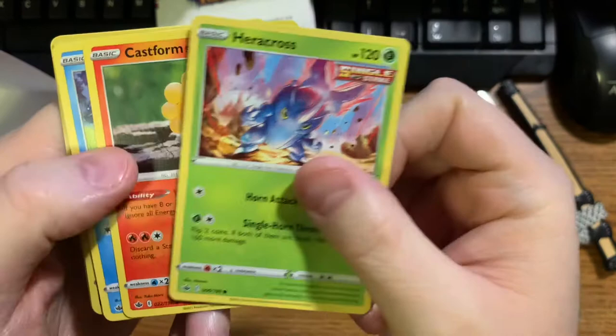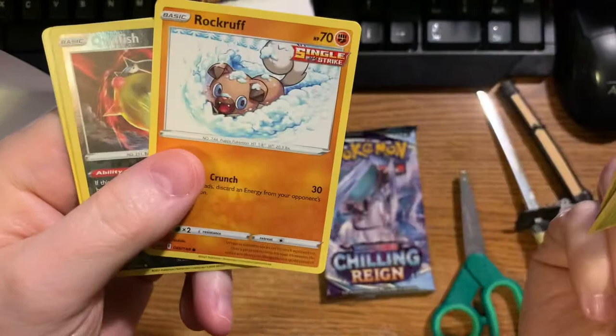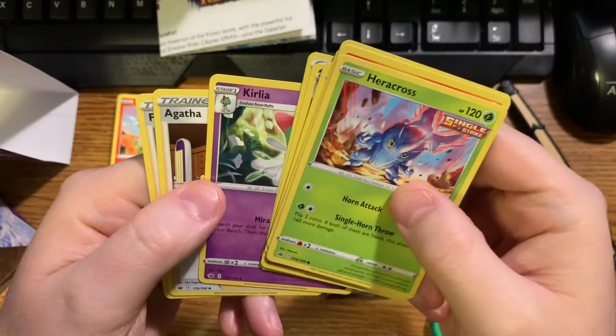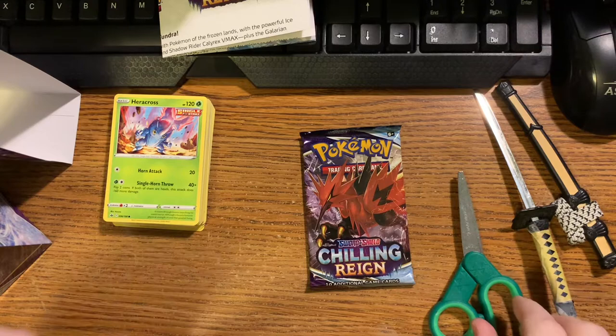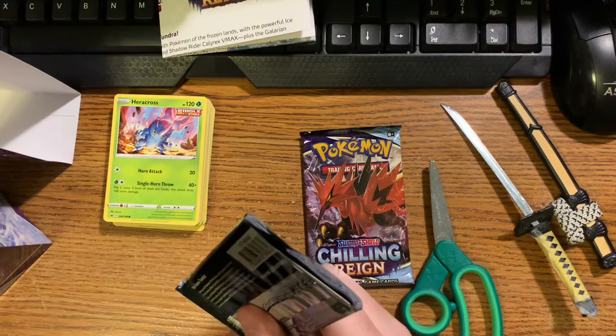A Spheal, a Hatenna, a Rokruff, a Qwilfish, a Malamar - that's the rare. And a Fire Energy, a Kirlia - which is the evolution of Ralts from the evolution pack - an Agatha, and a Flannery. So there were a few duplicates. When you're building a deck, on some cards you want to put like four copies if you got them. That's not a bad deal to get duplicates, especially of the good cards - you want duplicates of the good cards.